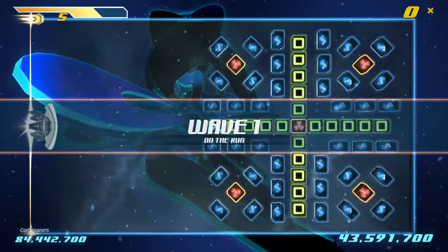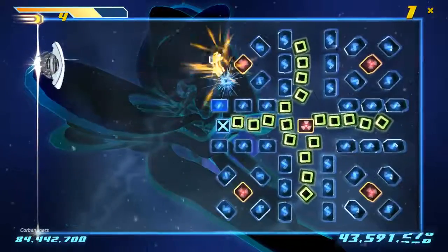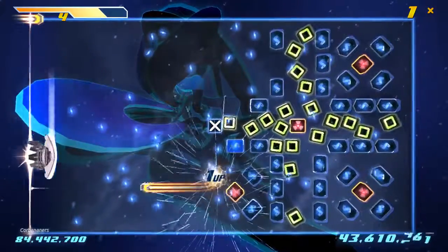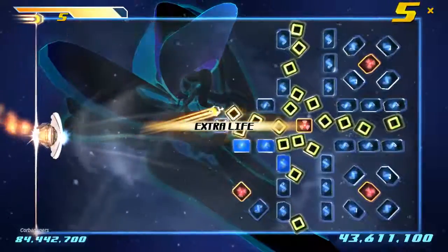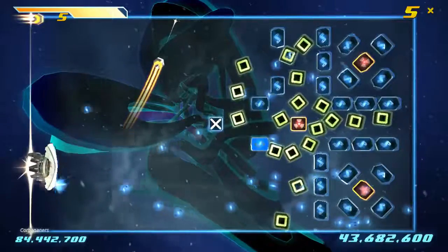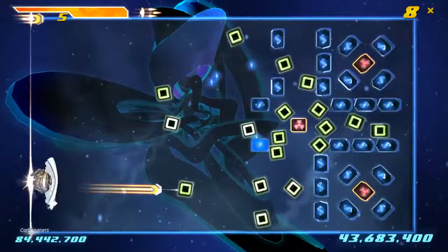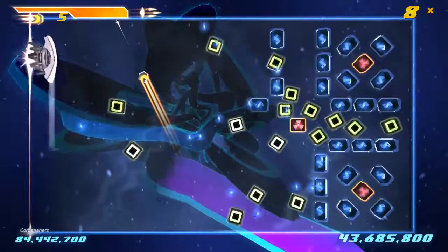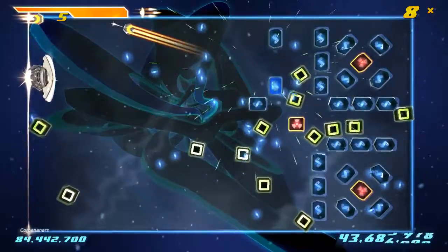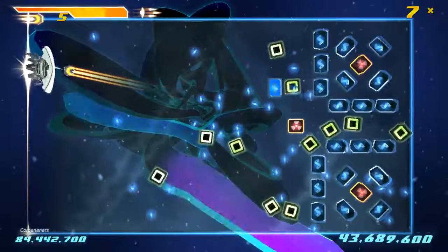Hello, and welcome to episode two of Shatter. We are now on the run. Now we escaped the enslavement area, and now we are running away to try and find a way to help all of our friends who are still being used to produce energy, presumably.